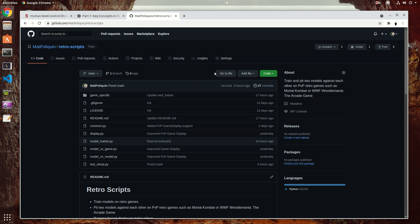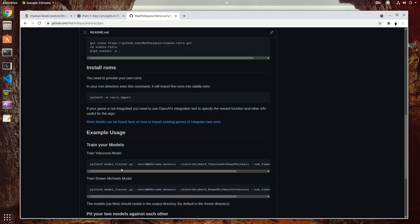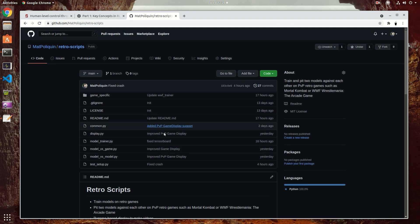I've already submitted the solution on my GitHub under the retro-scripts project — this is all you need to beat the wrestling game. You can clone it and follow the example usage to build a model that will beat the game. However, I recommend watching the next part where I explain how the code works, because if you want more complex behavior or more efficient models you'll need to modify this code. There's still a lot of room for improvement.